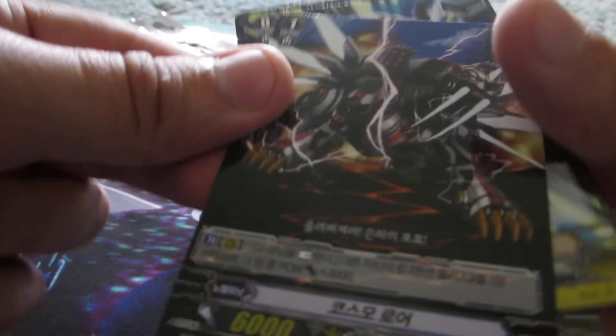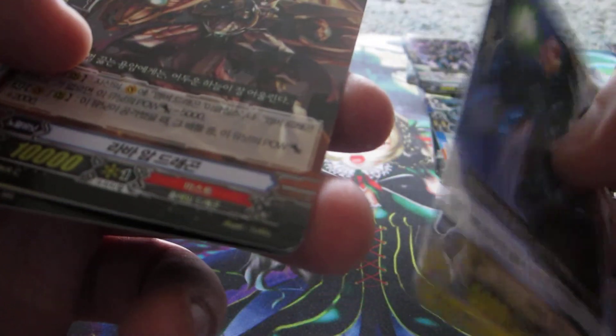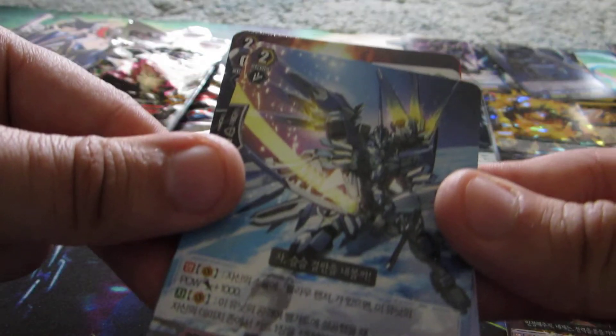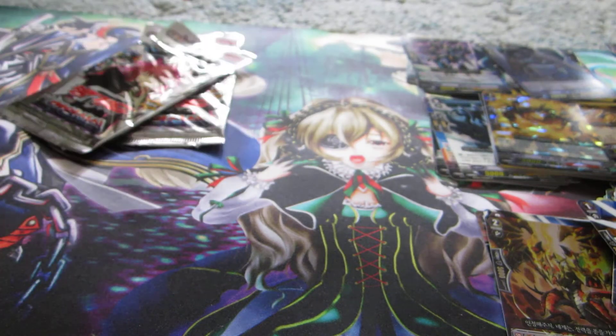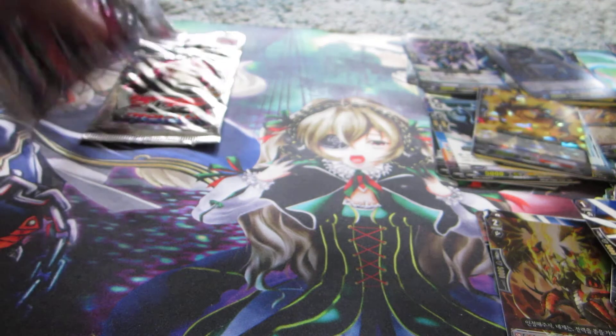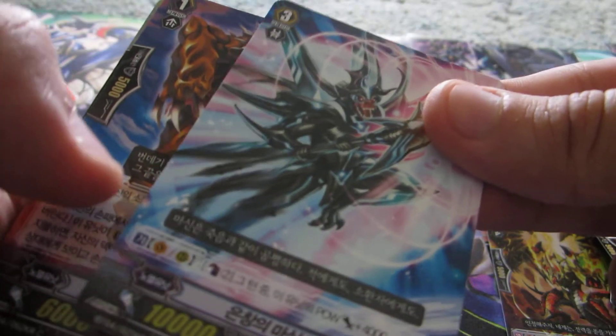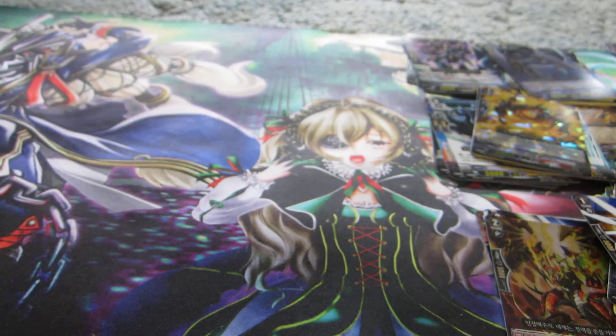So if you guys don't want to continue watching this, I understand. It looks like it would be a Nova Grappler, or Takakazi or whatever else is in the set. I'm not entirely sure — I just knew Shadow Paladins were in here, some Kagero stuff, and Dimensional Police. Double Rare — it looks like a Dimensional Police. I could be completely wrong on these, so please don't be too harsh on me; I'm guessing because they are in foreign languages. Okay, so it looks like another Shadow Paladin. And, last pack.